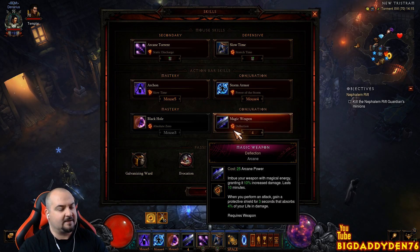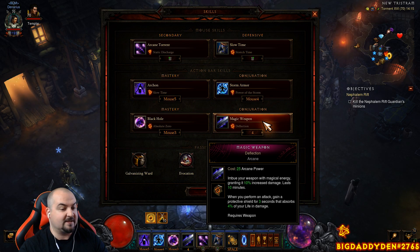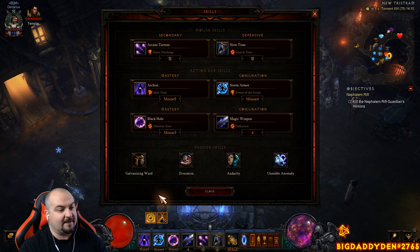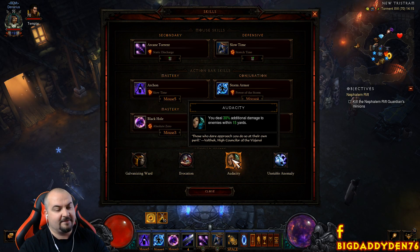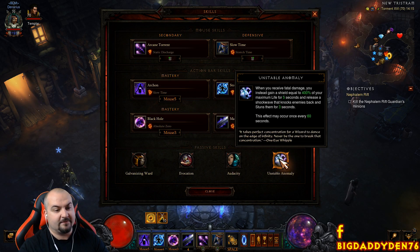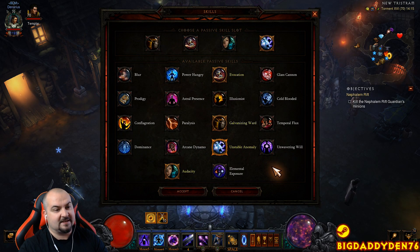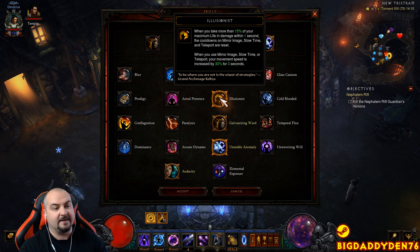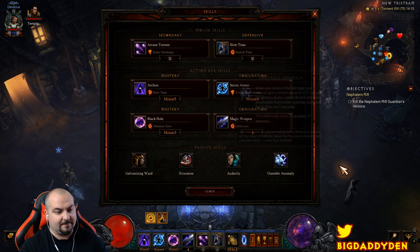Magic Weapon with Deflection provides a 10% damage buff and a protective shield absorbing 4% of your life in damage for three seconds. For passives: Galvanizing Ward, Evocation for cooldowns, Audacity for extra damage, and Unstable Anomaly for a self-resurrect. If you're on Hardcore definitely keep Unstable Anomaly; on Softcore you can swap it for Illusionist for 30% extra movement speed when using Slow Time or Teleport.